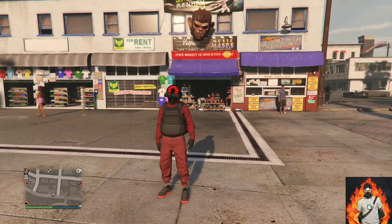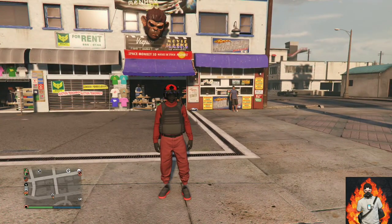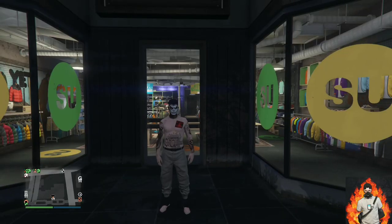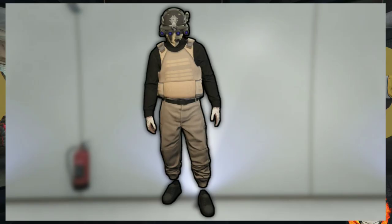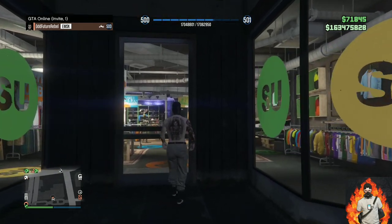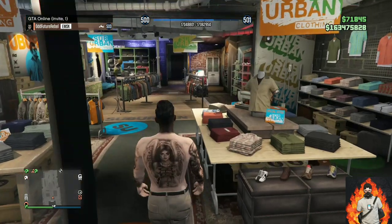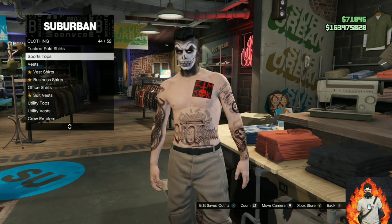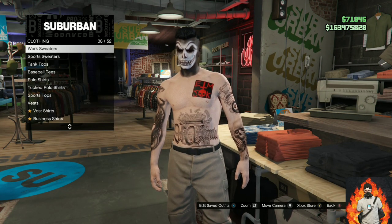If you are enjoying this content, give this video a thumbs up and subscribe if you are new. Now let's move on to the third and final outfit tutorial. I'll be showing you how to make this cool tan tryhard outfit. If you do not own tan joggers, there will be a link down below in the description. Make your way over to the closest clothing store — they all have the same items. Go over to the top section.